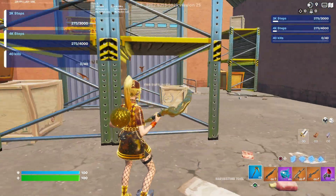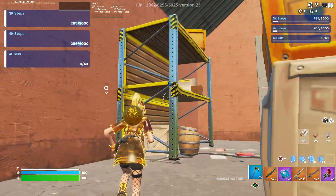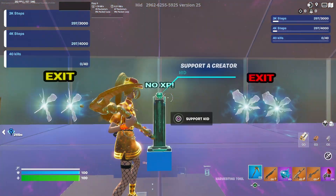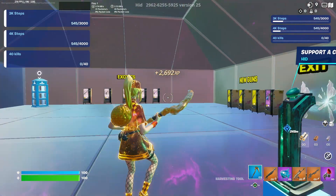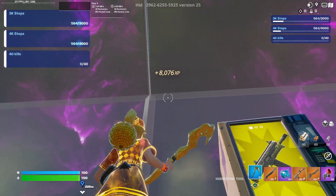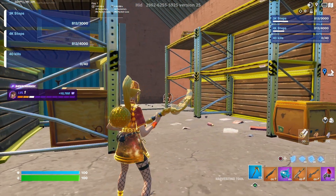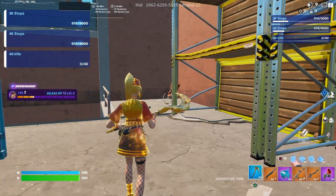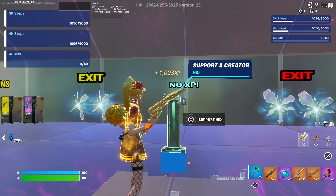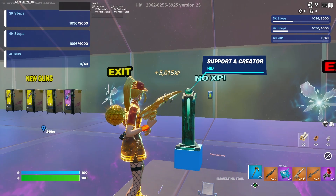Now look for where it says the exit — there's a rift — and make your way onto this shelf right here, go ahead and mantle up, then emote and you'll teleport back. Then go right back to the Hammer AR and interact with that button again. Now make your way over to that teddy bear in the corner and interact with the earn XP button there. Once you've done both of those, go through any of these rifts right here.